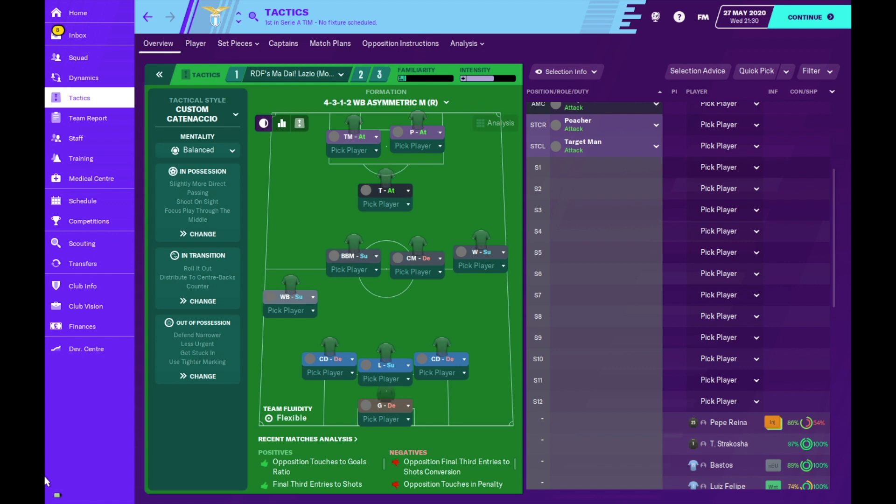Welcome back to FM Scout, it's RDF. Today we're looking at a tactic I just recently created called Madai Lazio, which basically means 'come on Lazio, hurry up.' It is based on Catenaccio - the tactical style is a custom Catenaccio preset that I tweaked and fiddled with, and the playing system is supposed to be fairly defensive.